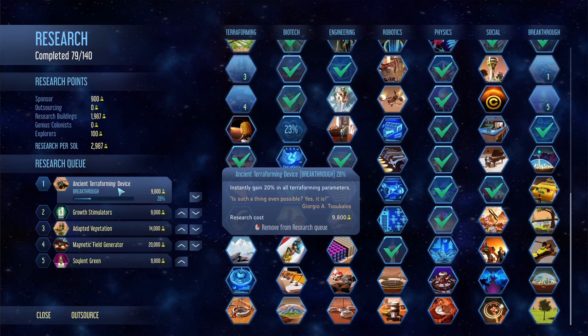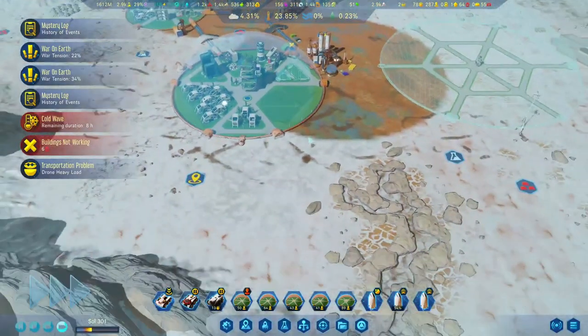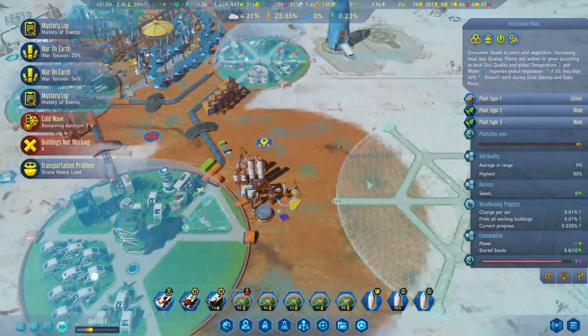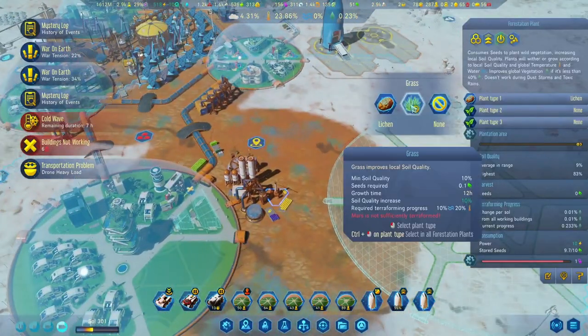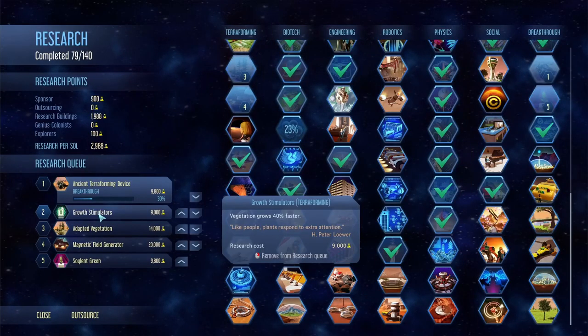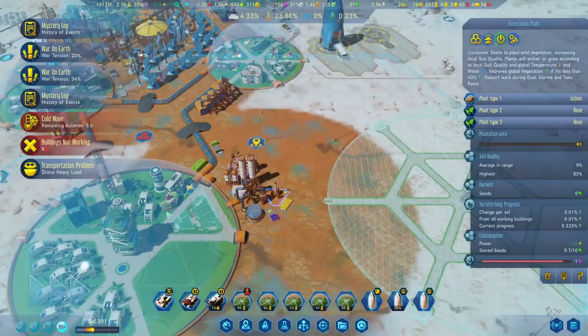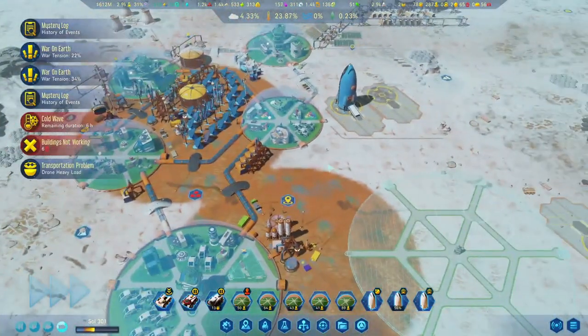We've got the terraforming device over here - that gives us 20% in all parameters, which means we can start planting some different grass. Yeah, we can start planting grass and trees. This one unlocks the trees and stuff. Okay, we're still going to have to wait for that.